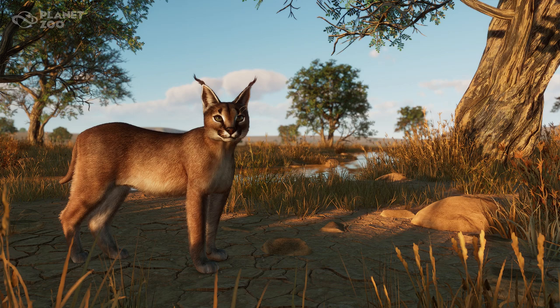The most notable feature on the caracal is its long black ear tufts or tassels — those are the little things we got a sneak peek of in that first screenshot, which was a dead giveaway. There are many theories about the function of these ear tufts. They may help keep flies out of the caracal's face, or help to camouflage the caracal in tall grass by breaking up the outline of the cat's head. However, the most widely accepted theory is that the cat twitches its ear tufts as a way to communicate with other caracals. How cute — communicate via ear tufts!